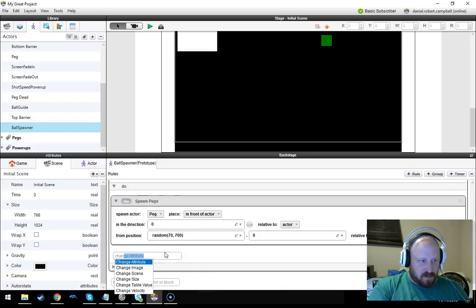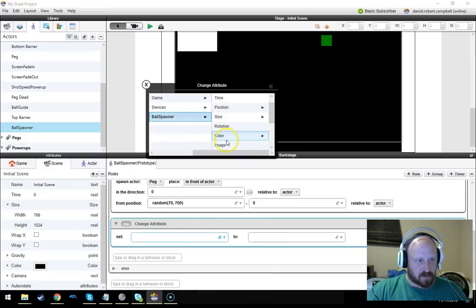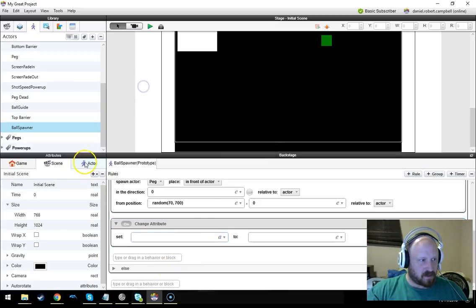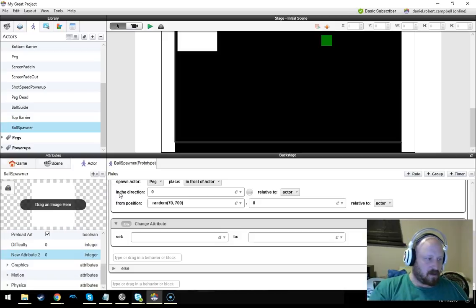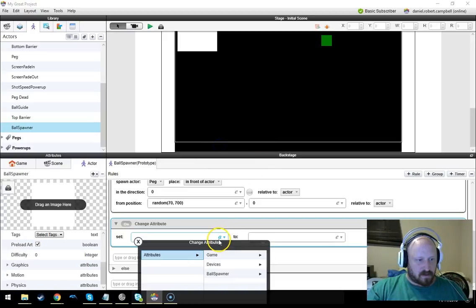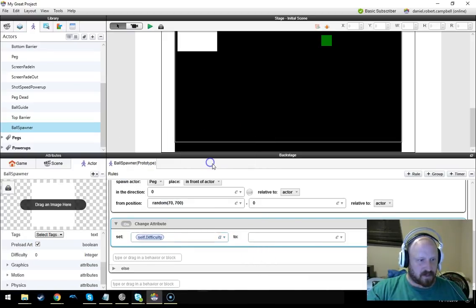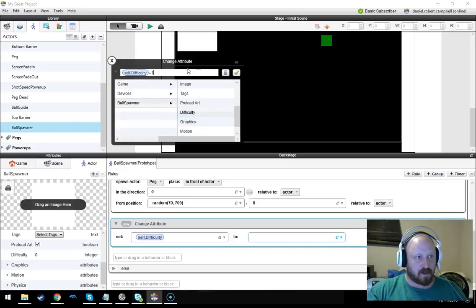Change attribute. Where is it? Did I not make it? I guess I didn't. Oh — 'difficulty,' there it is. I'm blind, I guess. Ball spawner, difficulty, plus one. Not plus 21 — good lord. All right, there we go. Increase difficulty. Now we should test this out.